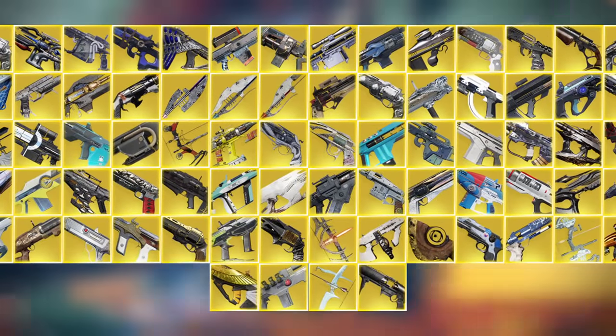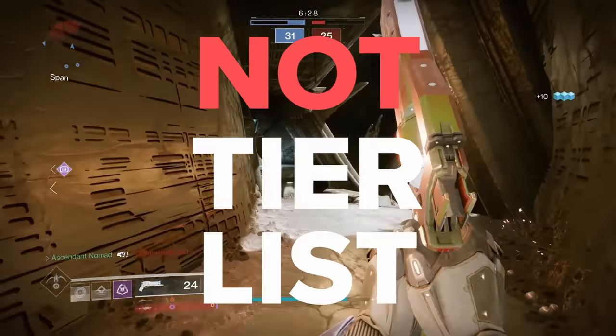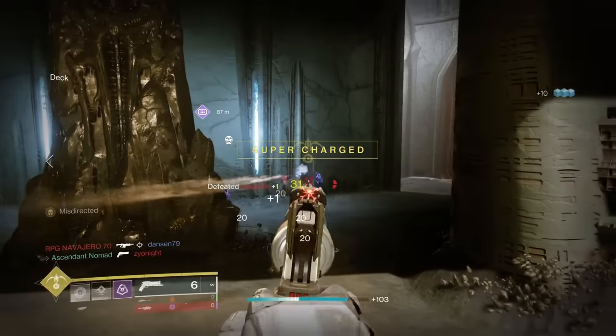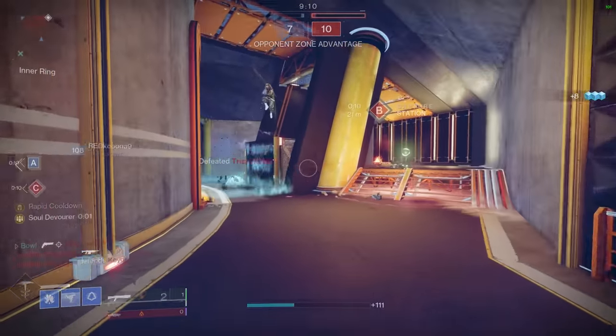We have 34 kinetics and 39 energy weapons, making up a grand total of 74 non-power exotic weapons in Destiny 2, and I rank them all in a not tier list. On this channel, we don't do normal tier lists — we go by the broader categories of bad, okay, good, great, and elite, to sort out the Hawkmoons from the exotic glaives with a bit more nuance, care, and feeling. So it's still kind of a tier list, but with words.